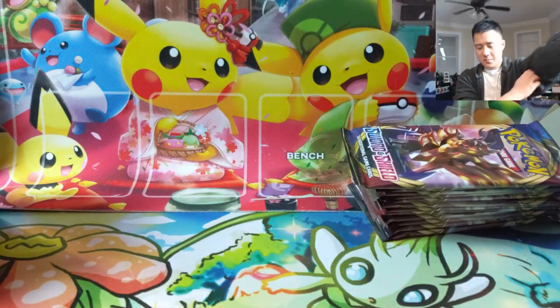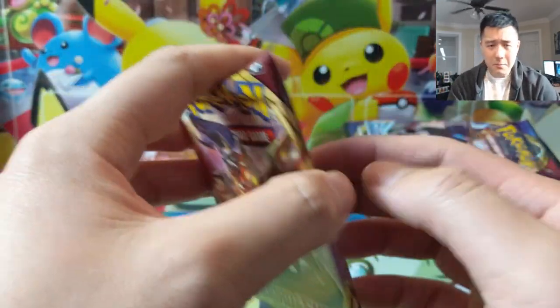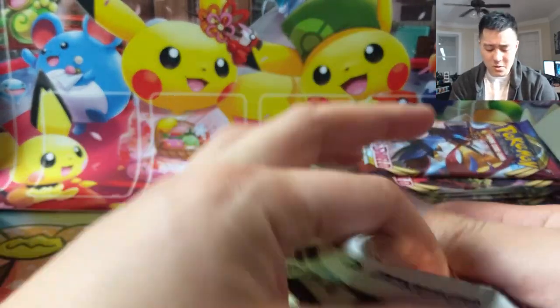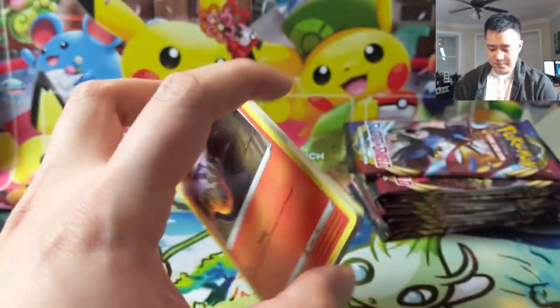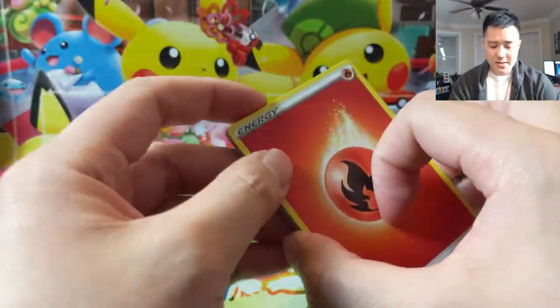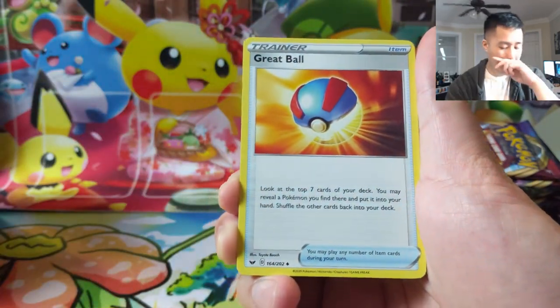There's also a lot of other good stuff like the secret rare Quick Ball and the Ordinary Rod or something like that. Those would be good as well. We are going to get right into our first pack. Reminder of the giveaway going on right now — the winner will be selected Friday for Sword and Shield booster packs.